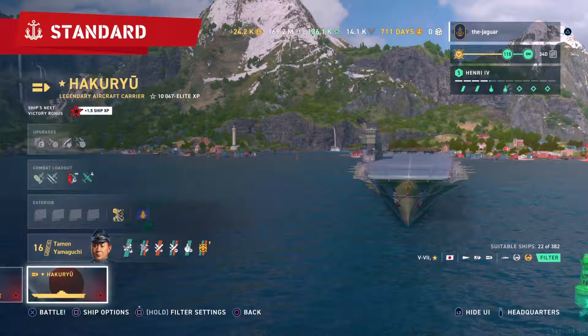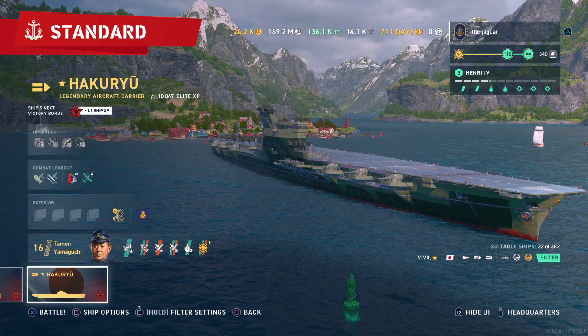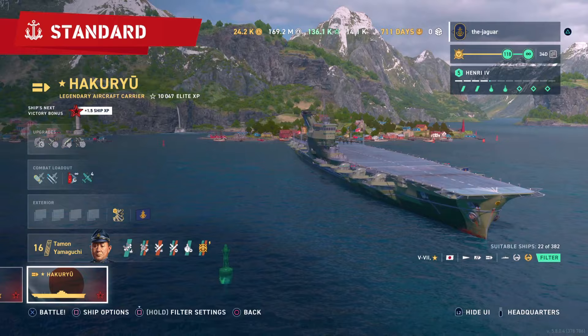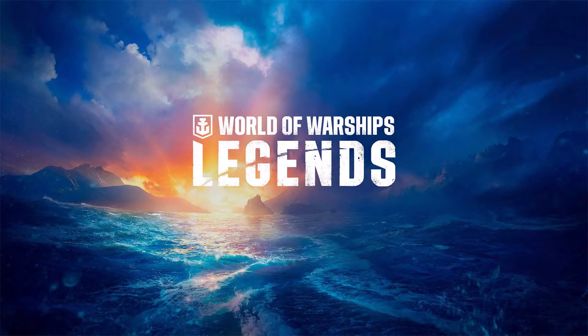That's it for a quick look at your camo options with the new update. All camos are now plus/minus four and a half percent, and you can recycle any premium camouflages you've created from any of the disposable camos — those are the big features. Let me know what you think down below. This is the Jaguar and I'll see you on the high seas. Thanks for watching — hit subscribe if you like it.